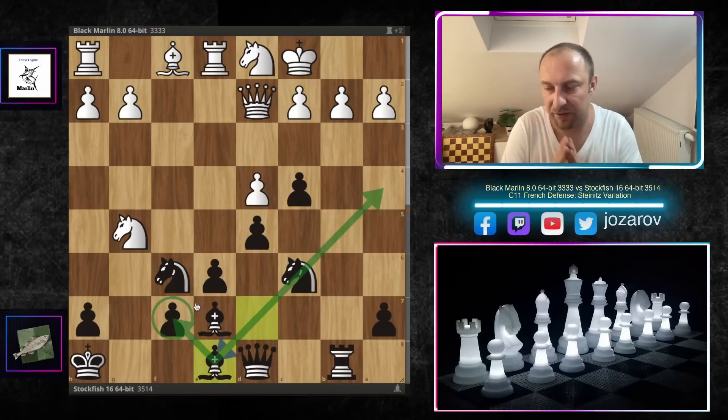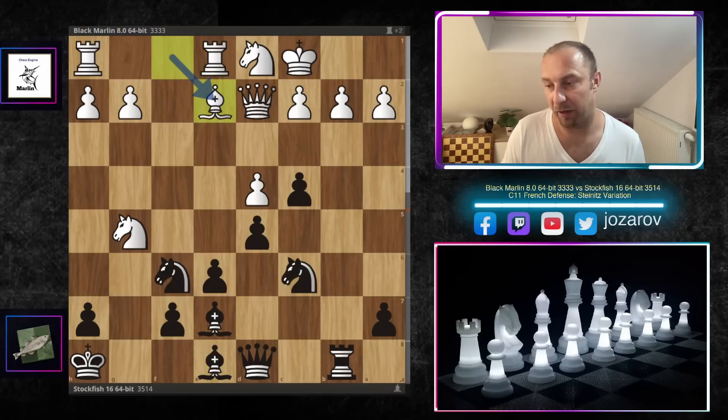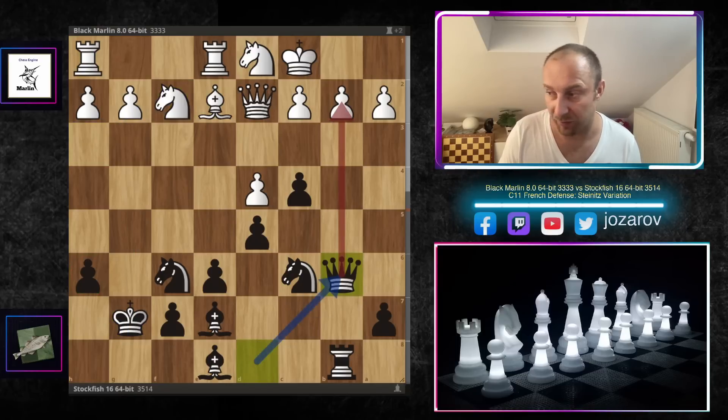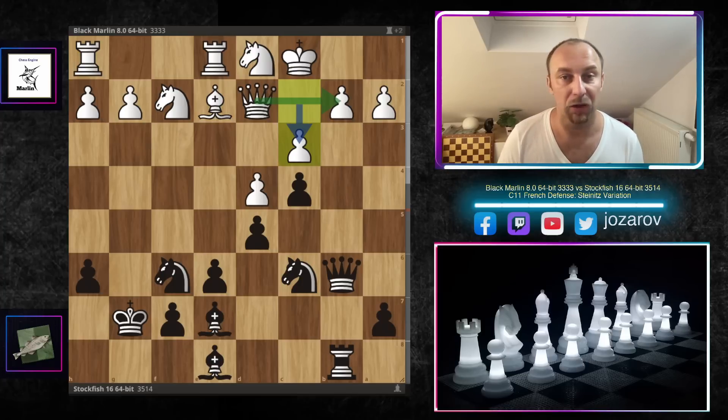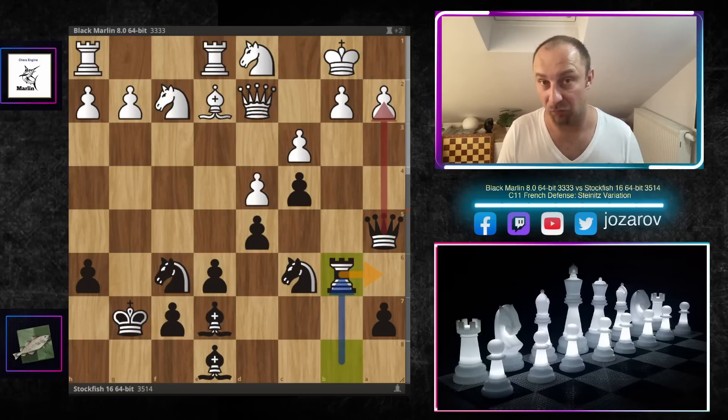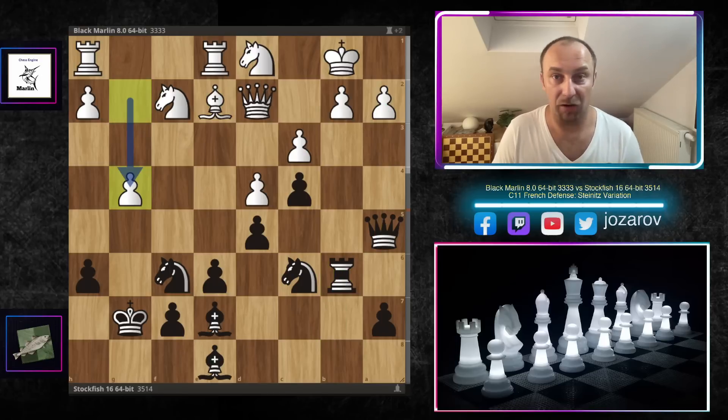Bishop to e2 by Black Marlin, desperately trying to get the beast back into the game. Stockfish plays h6, kicking away the knight; knight to h3, then king to g7 — a brave decision, exposing the king slightly on the g-file, but no good white pieces can be included in the attack. Knight to f2, queen to b6 threatening tactics around b2, c3 connecting the queen to b2, then queen to a5 attacking the pawn, the king protects, and now rook to b6 — a nice rook lift threatening rook to a6 and tactics on the a-file.